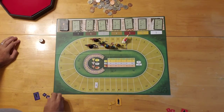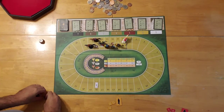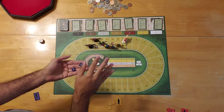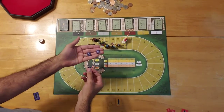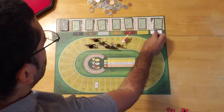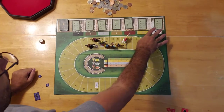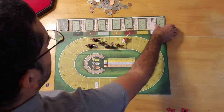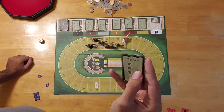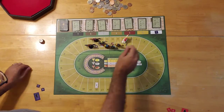The game begins by making bets. The starting player starts, and you make one bet at a time. There is a variant to do hidden betting, but for this video I'm going to do straight up visible betting. So you could place your double bet if you wanted to, or one of your single bets. I'm going to place a single bet on number one. Number one already has a little bit of the edge because he's a little further ahead, and his card has some decent stats - at least two of the faces of the die are going to advance him 12 spots. I'll put my single bet on him.